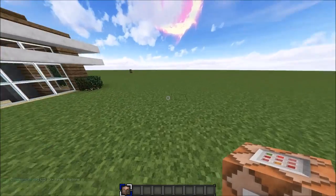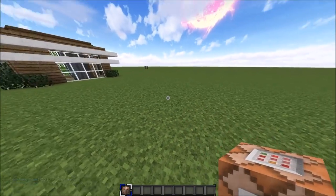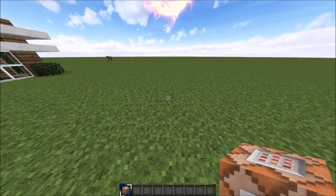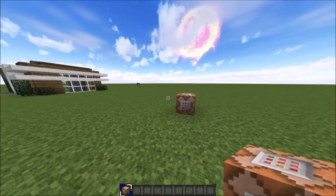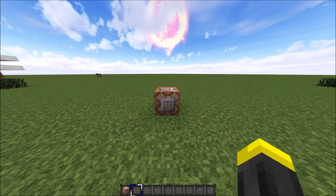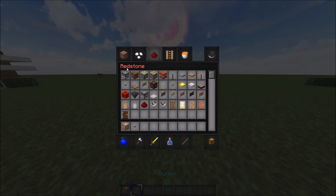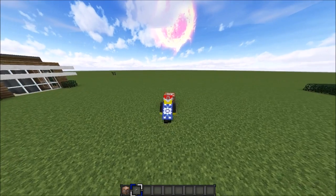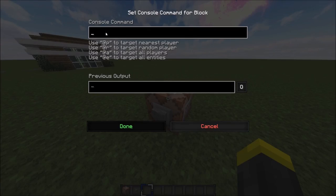That will give you a command block. Place it down wherever you want — make sure you have a little bit of room. You also need a button, so grab that, shift-click to place it on the command block. Next, go into the console command section and paste in the command — I'll leave a link in the description.